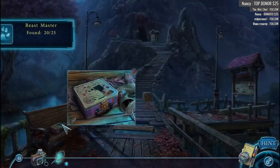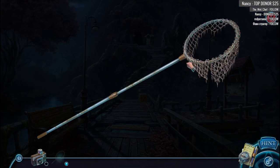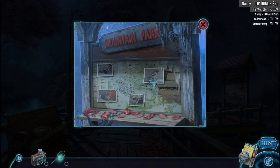20 out of 25 — I have to assume there's gonna be none in the bonus chapter then. The lock is completely rusted, I'll have to replace the net. Mountain park, mountain park — oh look at that! Oh there's another froggy.